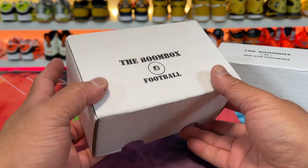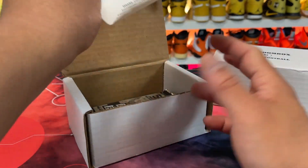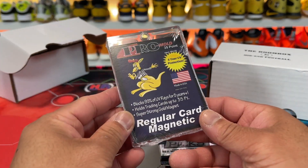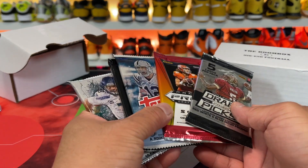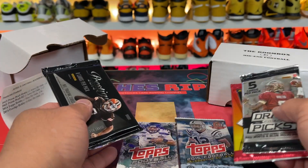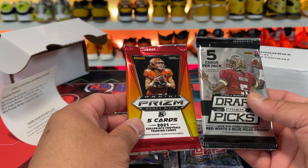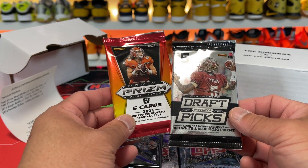We'll start off with the base over here — just the regular boom box in football. I actually already opened this and took out the popcorn because I was not trying to do the whole popcorn thing for you guys, at least in this video. But here we have the magnetic case and then inside we have two four-five packs. So we have Topps 14, Topps 15, and then we have Prestige 14.